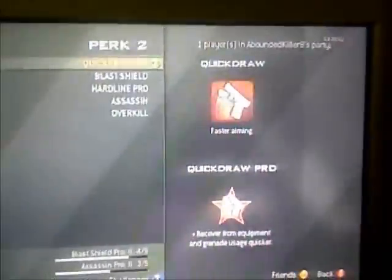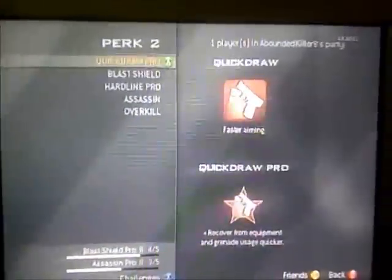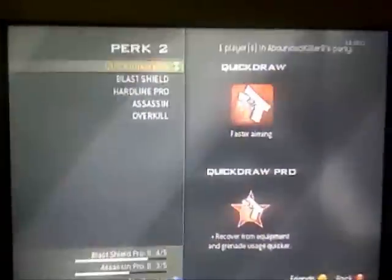Sleight of Hand lets me swap weapons faster and reload. Quick Draw is essential — without it there's basically no point in sniping, because if you can't aim fast enough you just can't snipe. It gives fast aiming and lets you recover from equipment and grenade usage quicker, which is pretty useful.